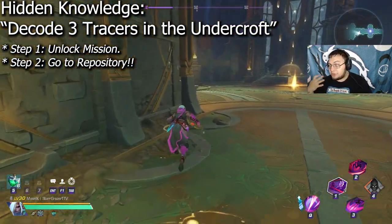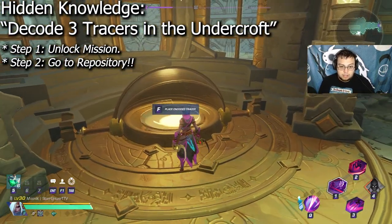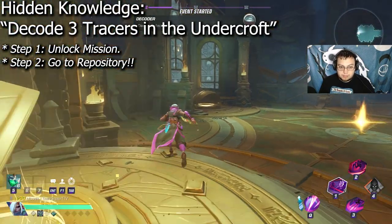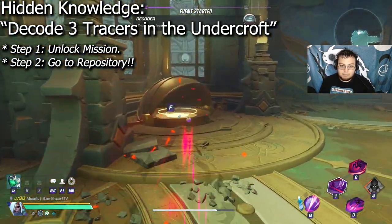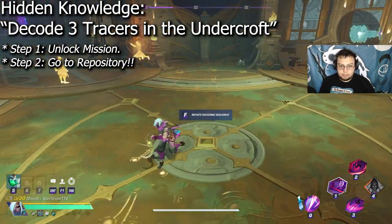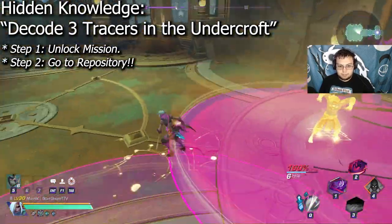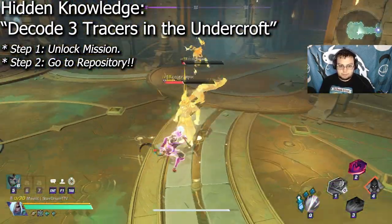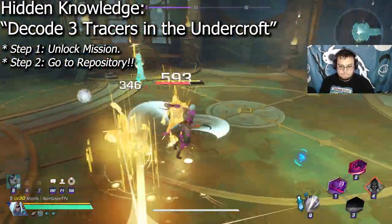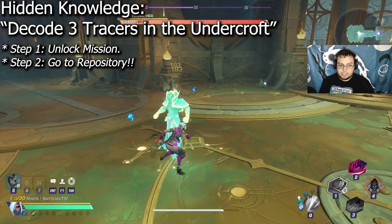This is where you'll decode the three tracers. All you got to do is go here, place all three encoded tracers. Then go into this middle area and start the boss. And then you'll get this boss.